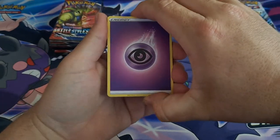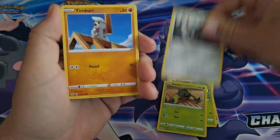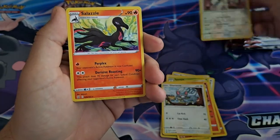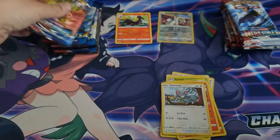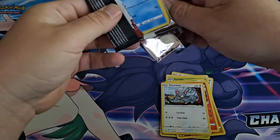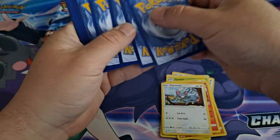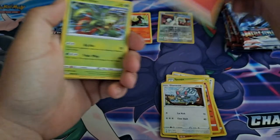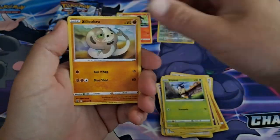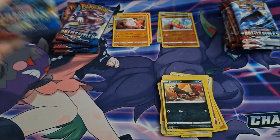I'm gonna try to upload at least two to three times a week for you guys, try to keep some fresh videos out here. First pack: Timber Tip, Pig Glam, reverse Drampa, and a Slazzle non-holographic. Tyranitar — let's get that card, that's probably my chase card right now, and probably everybody's. We're gonna get it today just for you guys.